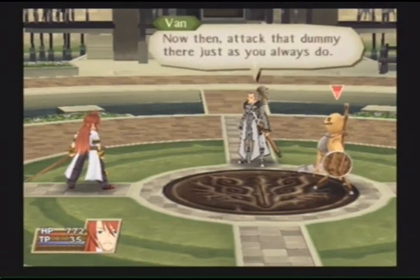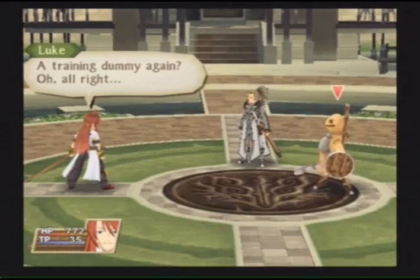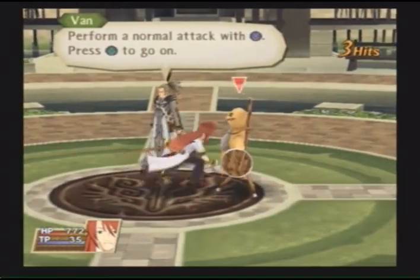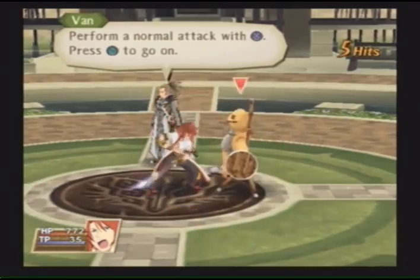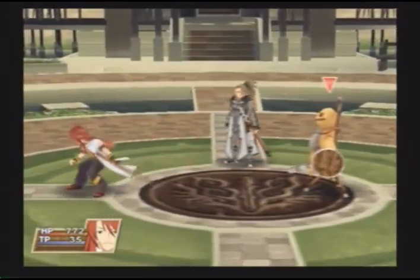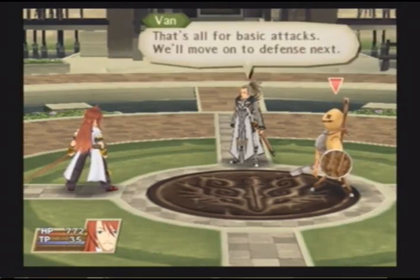Attack a wide area by moving the left stick down and pressing the attack button. Now then, attack that dummy there. A training dummy again? Oh, alright. If faced with enemies in the air or surrounding you, you will need to change as the situation demands. Never forget that. That's all for basic attacks.